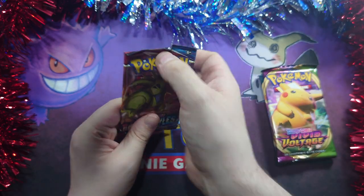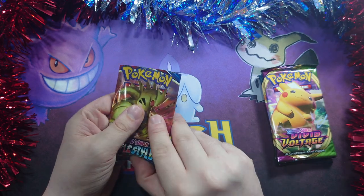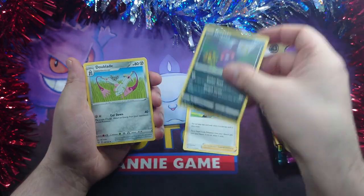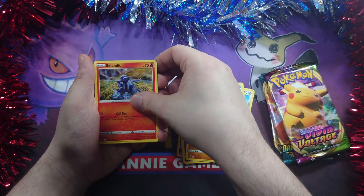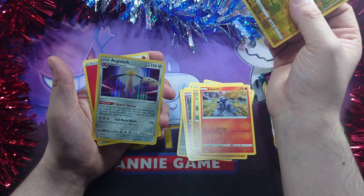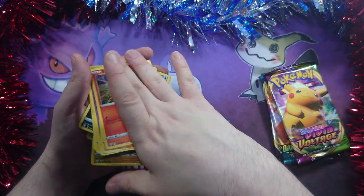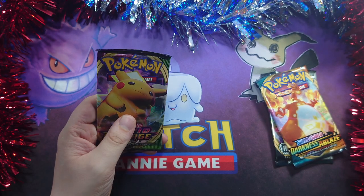Next we'll get into our Battle Styles. I think it was Battle Styles that did well last video — can that run continue? There's a code card for you. Mustard, Amoonguss, Doublade, Honedge — that is nice — Electabuzz, Boltoy, Gligar, Salandit, Pachirisu. Reverse, and an Aegislash. Wow, I like that. Hey, we got the full evolution line in the one pack — that is quite cool. I do like the Honedge evolution line. It is a rather cool Pokémon.